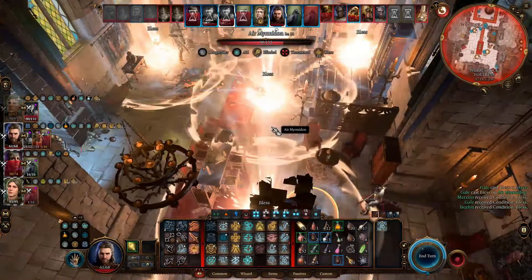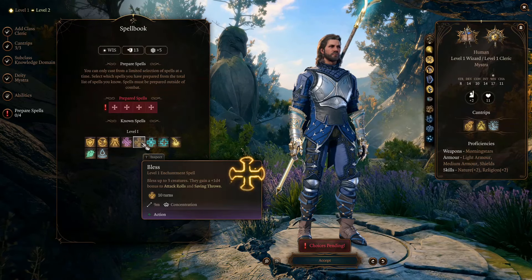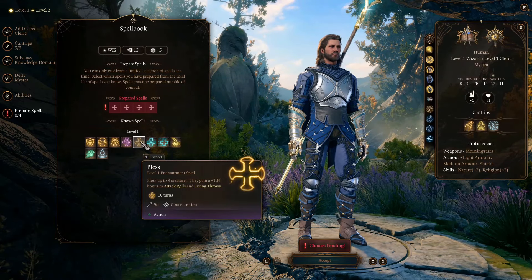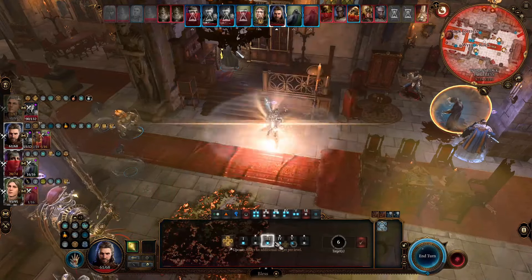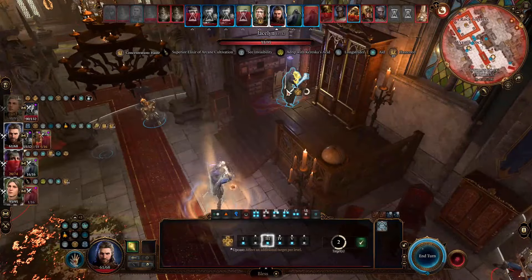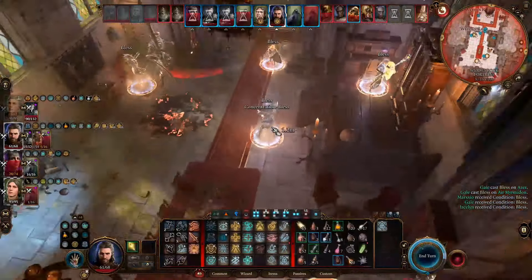Then, in combat, this build is gonna be a full-time supporter. The core spell we are relying on is the level 1 cleric spell Bless. It gives the targets a 1d4 bonus to attack rolls and saving throws, making them stronger both on the offense and defense. This will be the spell we concentrate on in every battle. When cast at level 1, it targets 3 units, and when upcast, it can target 1 more unit for every level increased. And if you include yourself in the targets, this spell protects its own concentration.